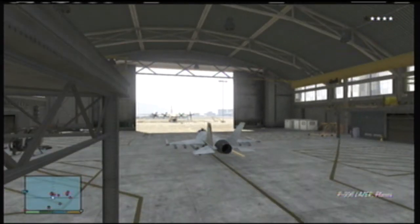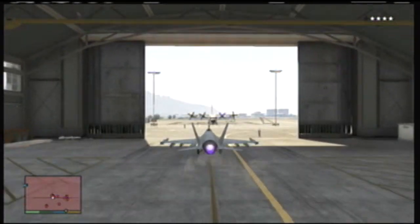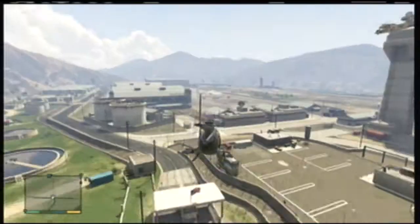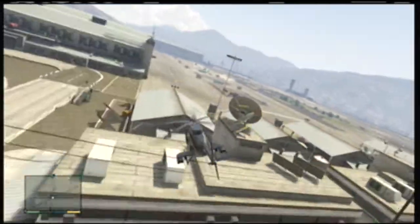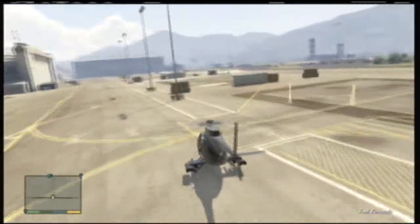Now I'm not saying your entrance into this hangar is gonna happen like that every time — that was probably a once in a lifetime entrance. Let me show you a more practical entrance here where I simply just get out of my helicopter and run into the hangar and get the jet.